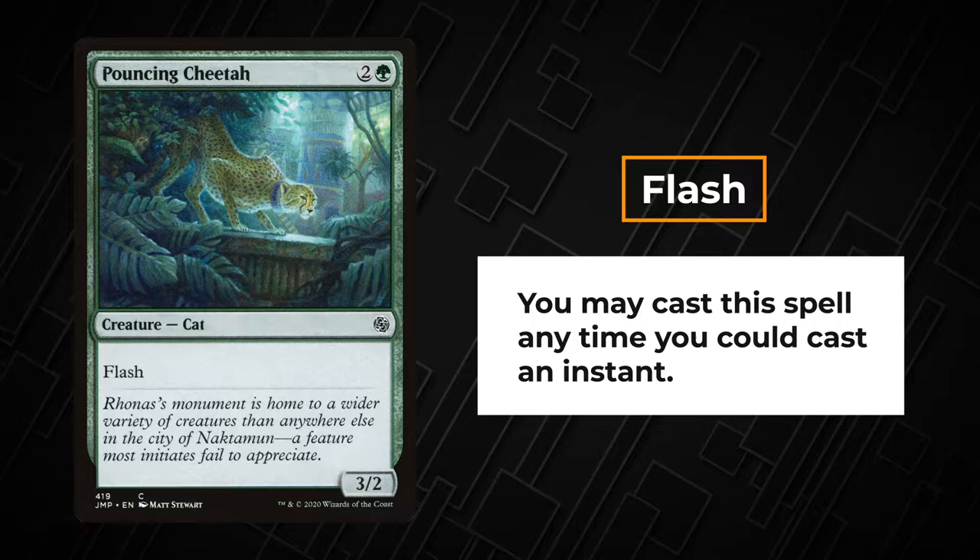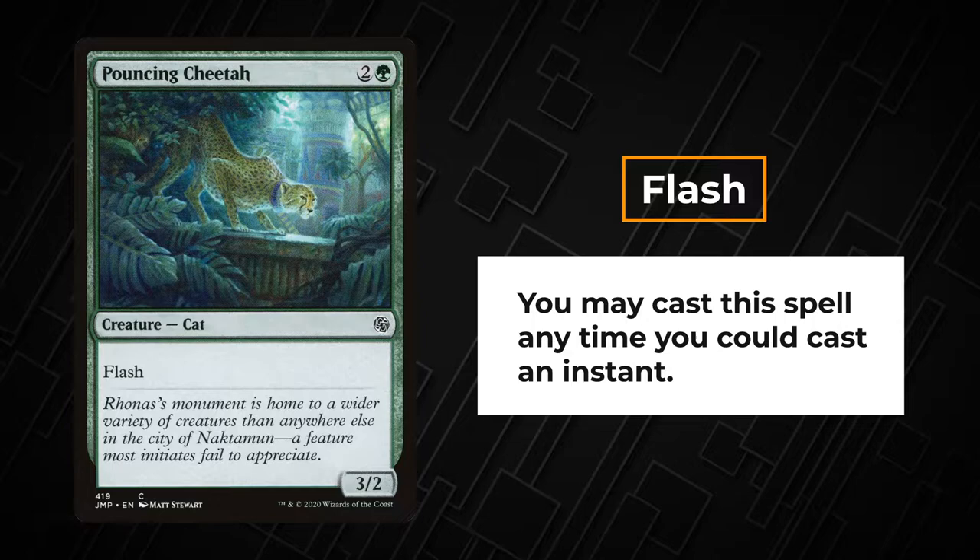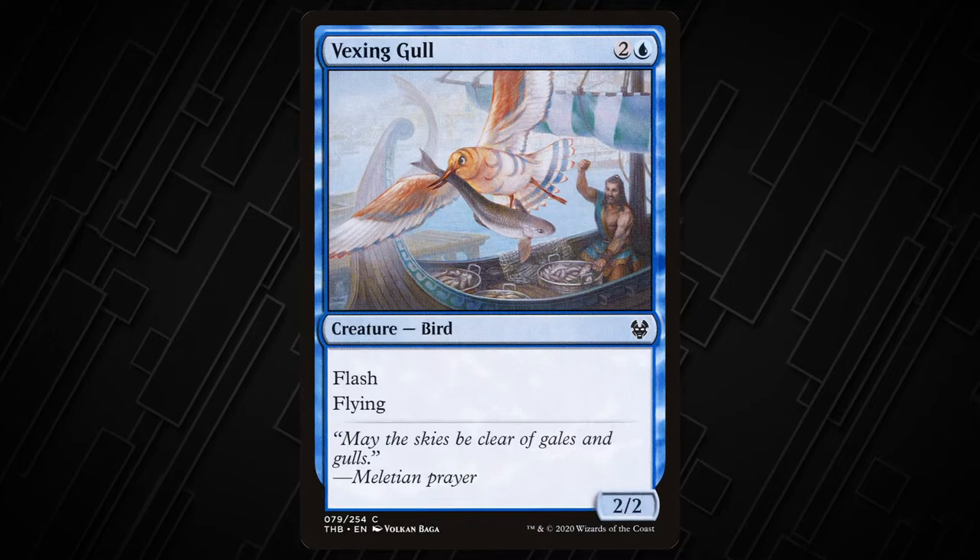Creatures with flash are great to play at an opponent's end step or as a surprise blocker. Vexing Gull can ambush an unsuspecting Healer's Hawk out of nowhere.